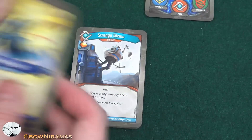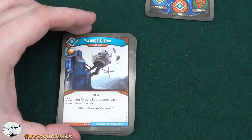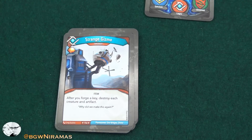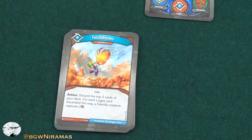Now heading to Logos with Strange Gizmo, free amber — it's an artifact. After you forge a key, destroy each creature and artifact. I guess it could be good; hard to say without playing this deck. Fetch Drones — this is new for me. An artifact, action: discard the top two cards of your deck; for each Logos card discarded this way, a friendly creature captures two. Wow, that's even more amber control. More amber control in this deck.